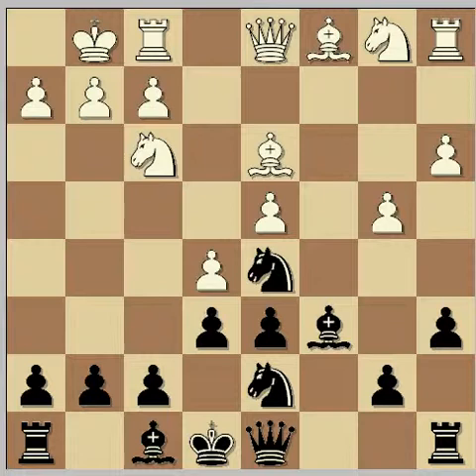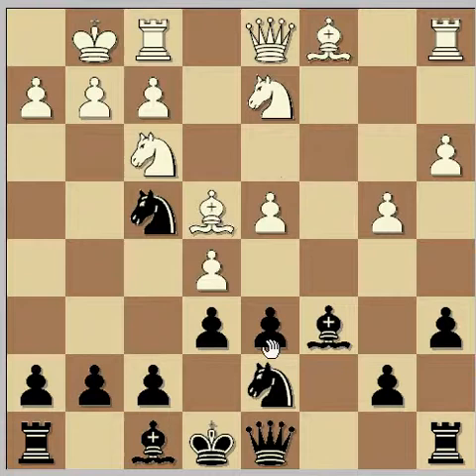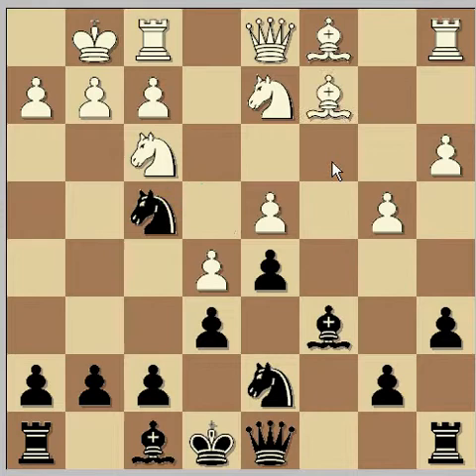It's already somewhat awkward to develop the pieces. Obviously Nc3 is impossible, but Nbd2 was the move played in the game, and then just Nf4. I believe in the game something like Be4-d5 occurred, and then Black later played Be5 and Nd3 and gained the two bishops, something like that.